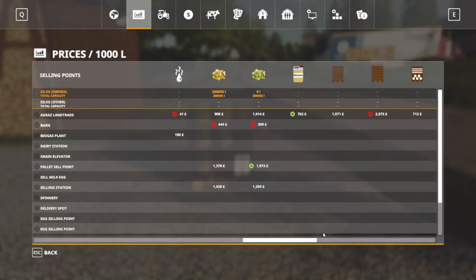If we scroll across, we can see at the top there — I think this one is boards, this one's beams, this is sections. Then we've got barrels, pallets, honey, and then we go on to the distillery products, which are vodka, rum, and mead production.